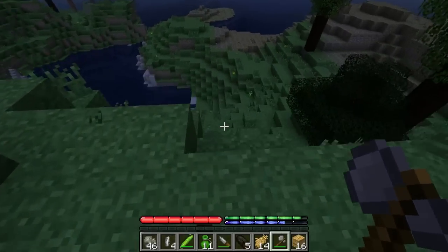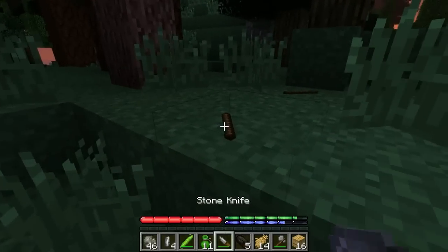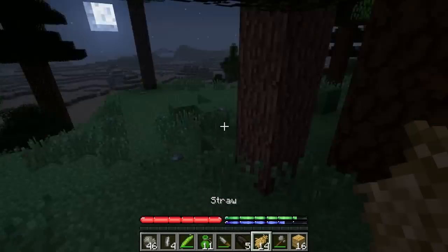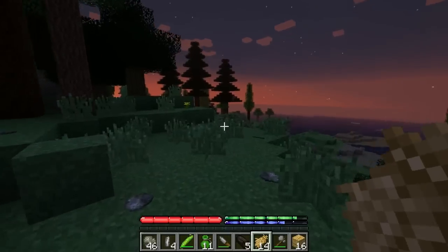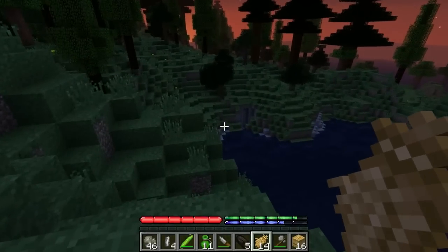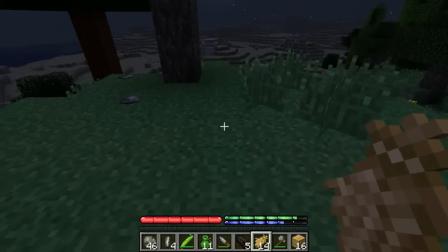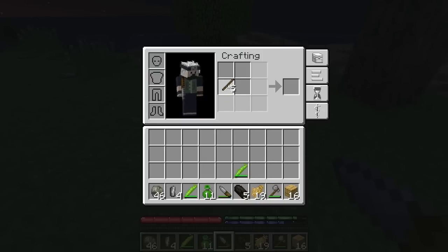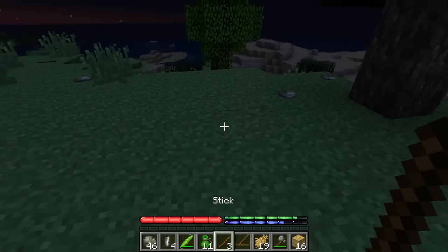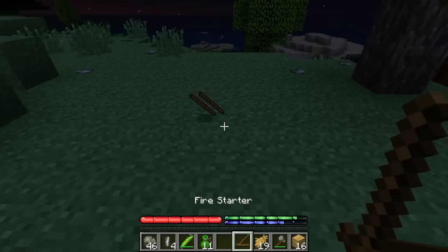There we go! And you don't get wood from it - you get logs, but they're different. We can't make planks from them to build a house - it doesn't work like that. We're already getting mob spawning. I'm going to make a little straw hut here. To make a fire you need a fire starter, and you have to throw three sticks on the ground - it's very weird - and then right-click them.